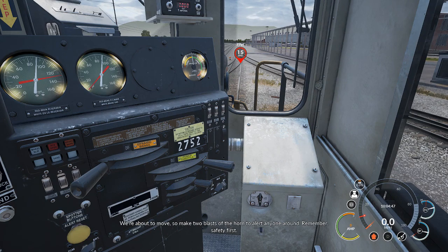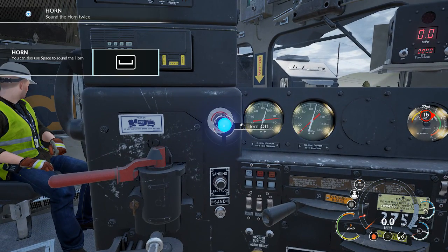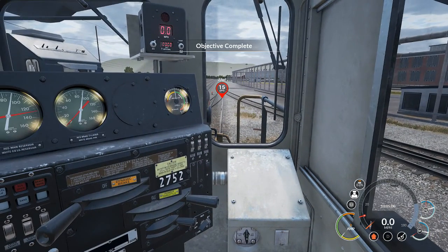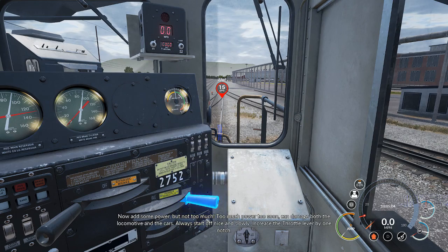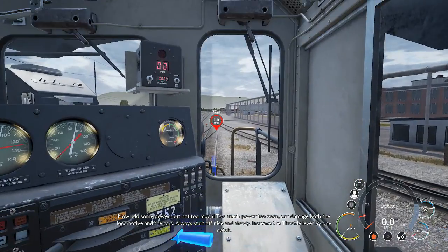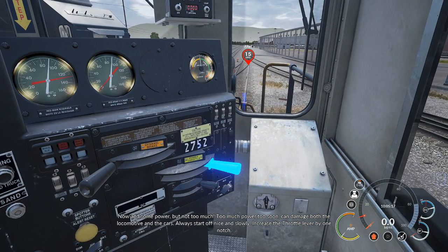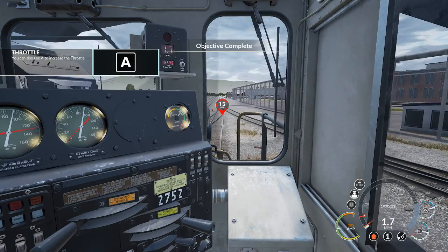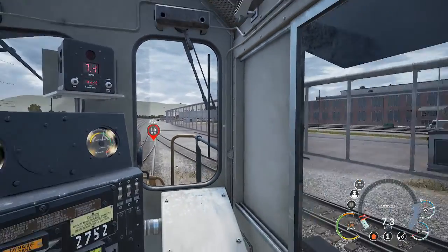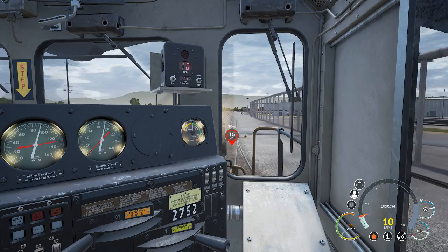We're about to move, so make two blasts of the horn to alert anyone around - remember, safety first. We'll press space. Now add some power, but not too much - too much power too soon can damage both the locomotive and the cars. Always start off nice and slowly. Increase the throttle lever by one notch. We're going one notch - oh, we're moving! We've got speed up here - that's ten miles an hour. Very cool.